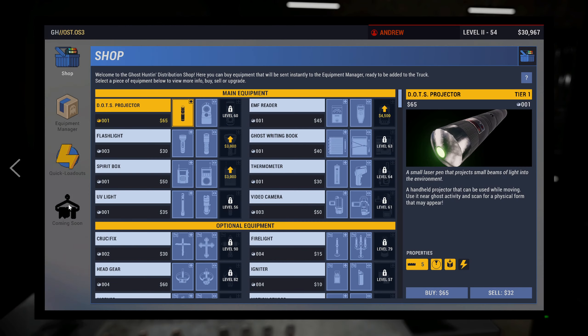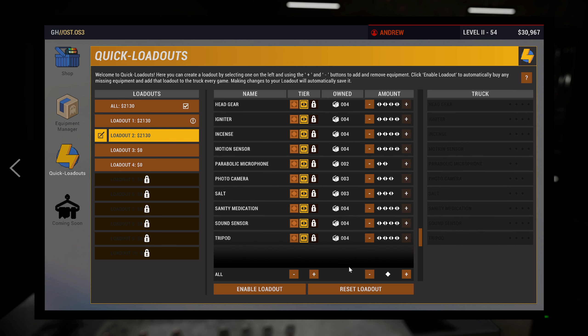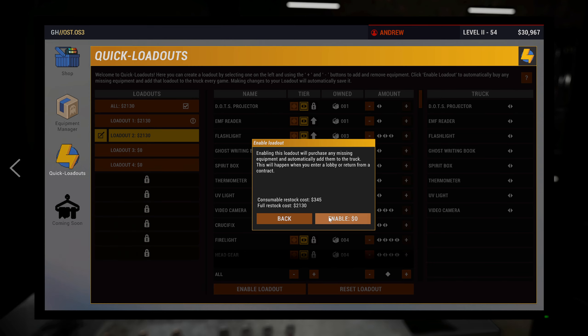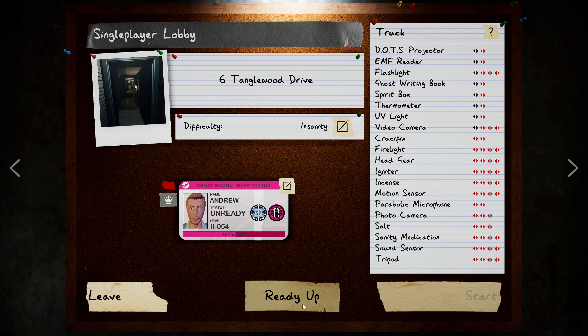Let's pop over here to our fancy shop and put everything in that we want. We have all Tier 2 unlocked now, so that is amazing. Enable this loadout and make sure it all actually loaded in — it did. Let's start off the day on Tanglewood. That seems like it'll be a good one.